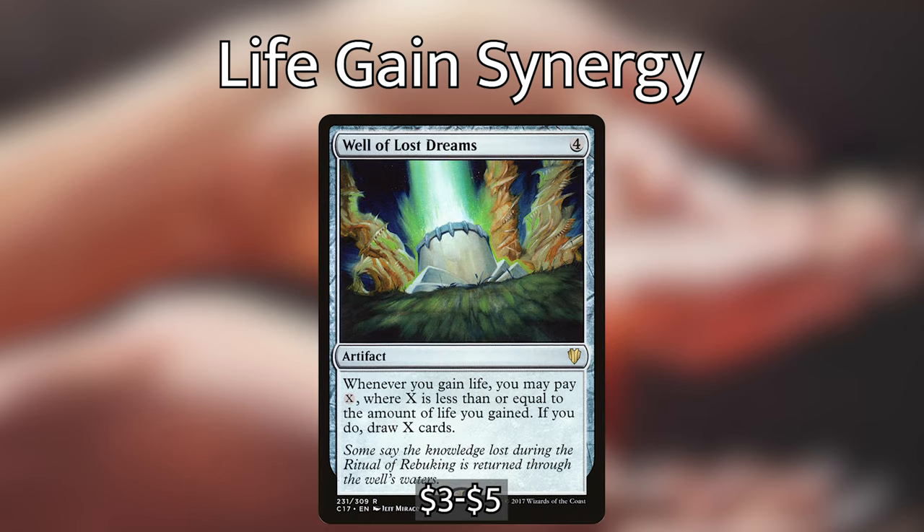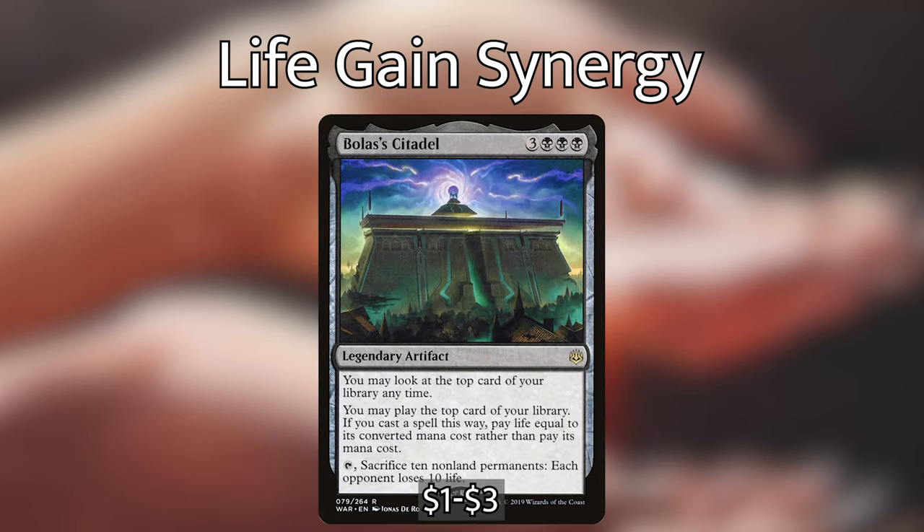Vilis, Broker of Blood, five black black black for an 8/8 legendary Demon with flying — for one black you can pay two life to give a creature -1/-1 until end of turn; and whenever you lose life, draw that many cards. Since we're gaining so much life we'll have extra to spare, making this an amazing card draw engine. Well of Lost Dreams, four generic artifact — whenever you gain life, you may pay X where X is up to the amount gained; if you do, draw X cards. An auto-include in every life gain deck.